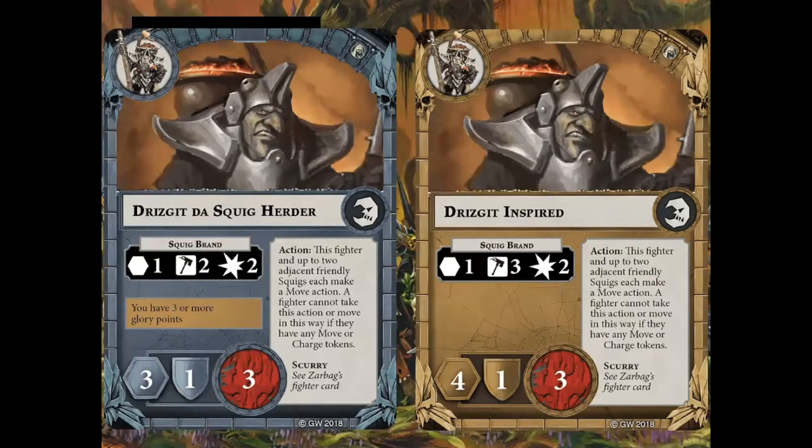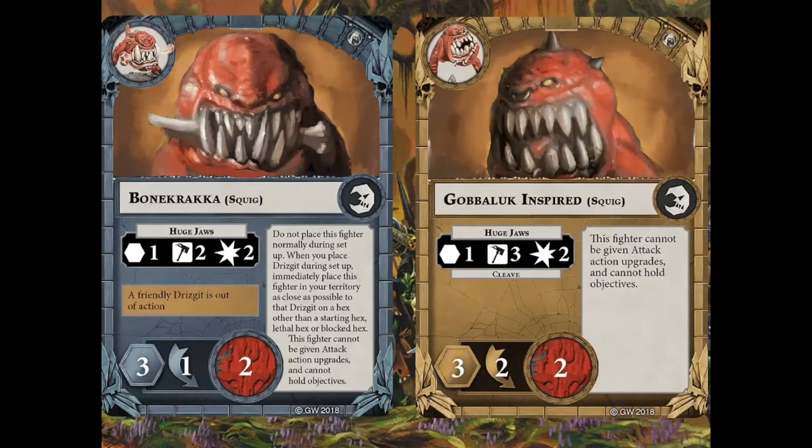Next we have Drizgit the Squig Herder, who is a fairly decent melee threat. Defense isn't great, three wounds isn't great, but he does have three hammers when inspired doing two damage, which is a very reliable attack. He also has the ability to move himself along with his Squig companions with a specific action, which could also trigger Scurry for other units. The Squigs themselves — Bonecracker and Gobeluk — are identical, with two hammers and two damage when uninspired, going to three hammers and two damage with cleave when inspired. Two dodge makes them fairly evasive, but two wounds makes them pretty vulnerable. They have a unique mechanic where they start off next to Drizgit wherever you place him. These guys can be pretty dangerous because they're very accurate.